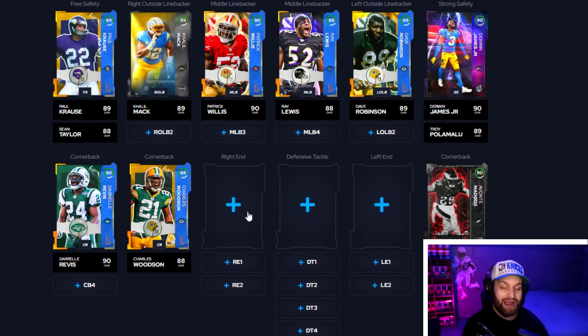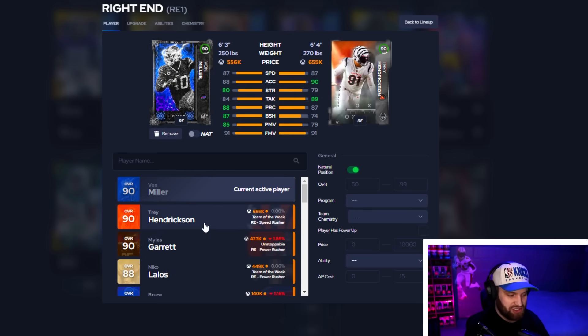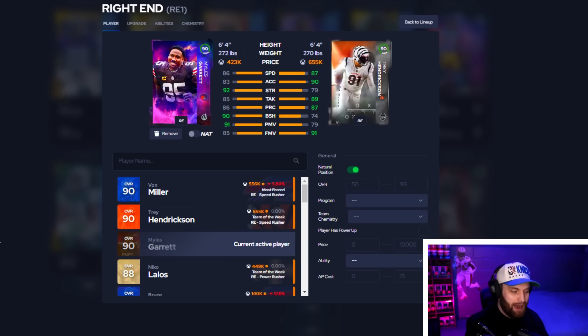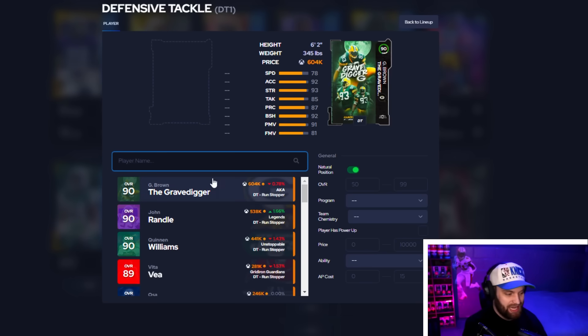Finishing off with the defensive line — right end is tough. I like Trey Hendrickson but he got cheated with 74 block shed. The top two guys are absolute gods: I've used them both. I'm thinking about selling Von Miller and going back to Miles Garrett — only one speed slower, 20 pounds heavier with a bigger player model, 90 block shed versus Von's 87, and 91 power moves versus Von's 85. Finesse is a little lower on Miles but the bigger body and only minus-one speed makes Miles feel like he plays better. You can play either at tackle in a four-down set.